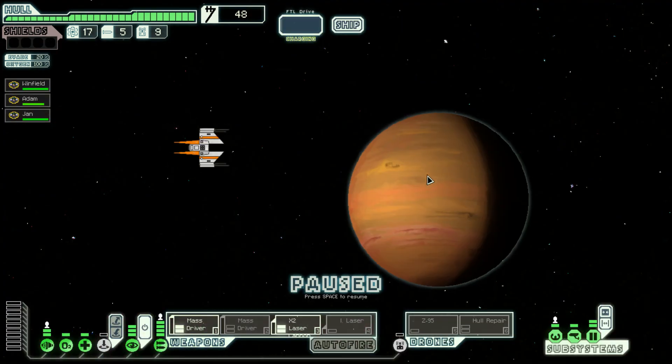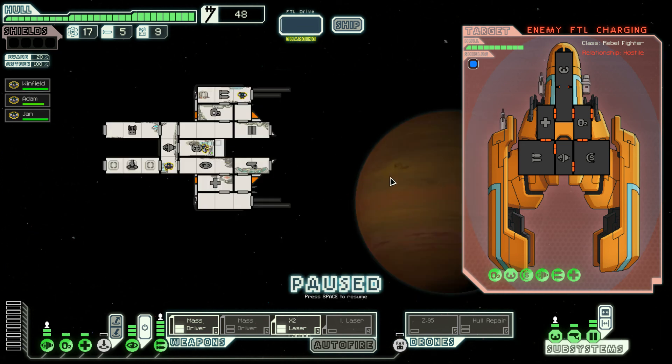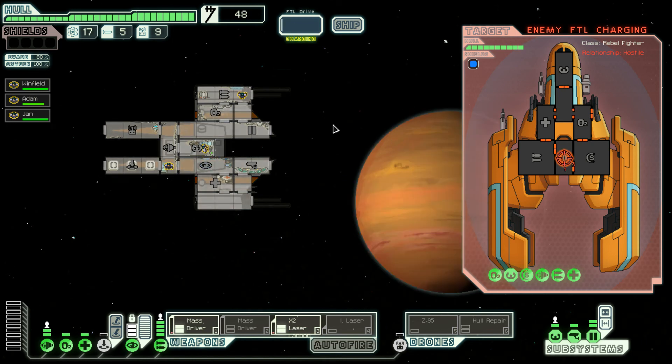Let's run away from the rebels — it's a rebel sector so we'll meet them right now. It's a rebel fighter, relationship hostile of course. Luckily we stumble across a forward scout of the rebel fleet. They are powering up their FTL; if they get away they will no doubt warn the fleet of our position. They still have only one shield, so let's go after them. Mr. Winfield, let's cloak first and destroy that engine so they can't escape.